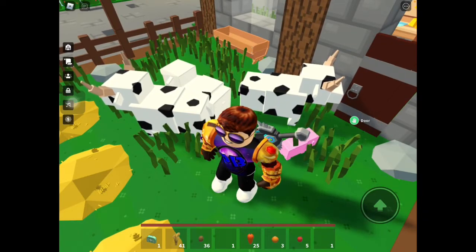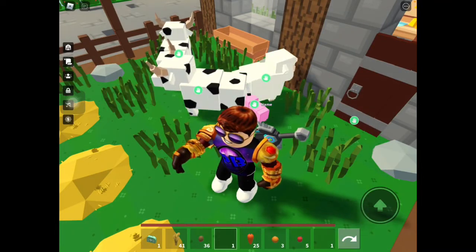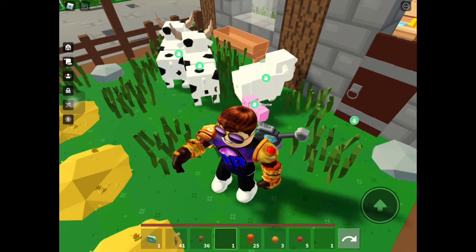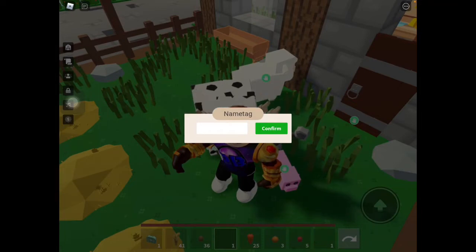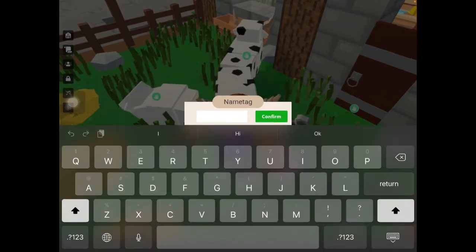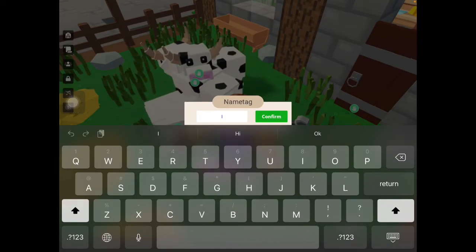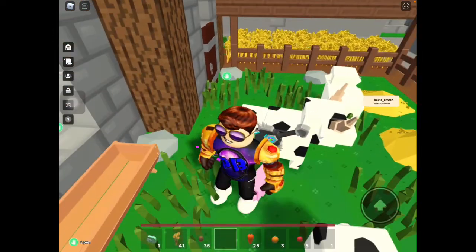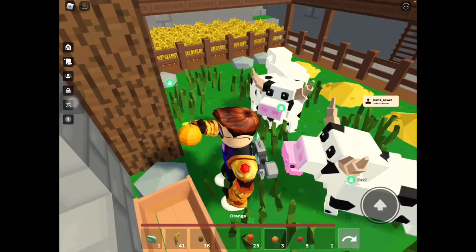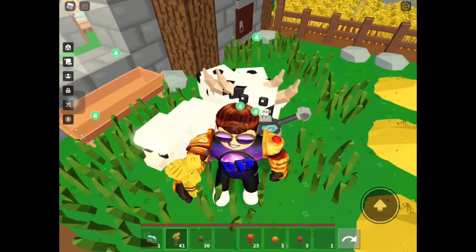Now shall we start with the name tag? All you do is get out your name tag and you can press on any animal you like — the sheep, the pig, or the cow. For me, I'm just going to tap on this pig and I'm going to call him... I'll just call him Pig. When you go to feed it, you can see the name will show up, but because the cows are in the way I'm just going to feed the cow first.